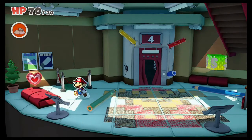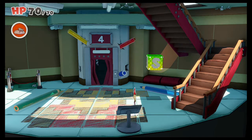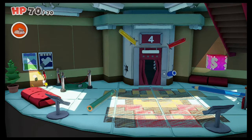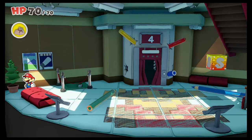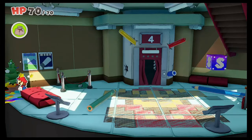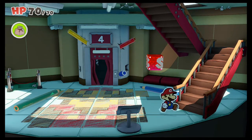Alright, so we're on the fourth floor. Hit the save block. Is there anything else in here? A little bit of confetti. Actually, I'm gonna get a whole bunch. Yeah, I guess it's an infinite supply. Alright, I'll just get a whole bunch then. That should be fine. There's a crack in the wall there. Alright, that doesn't lead to anything - let's head up.